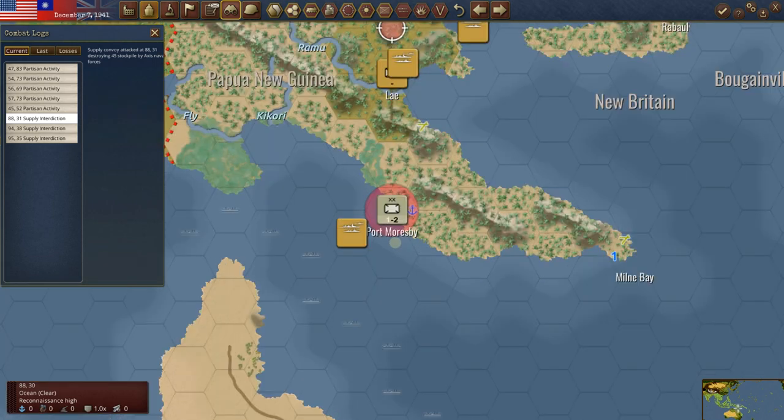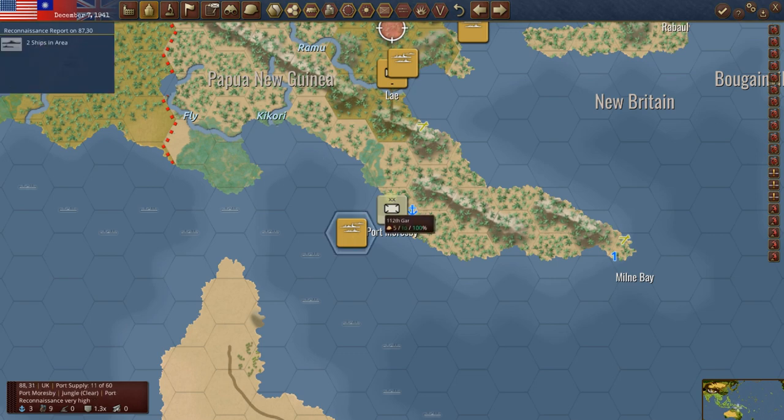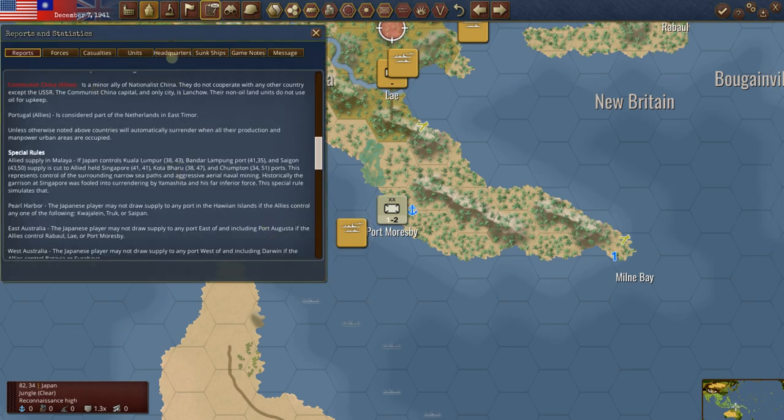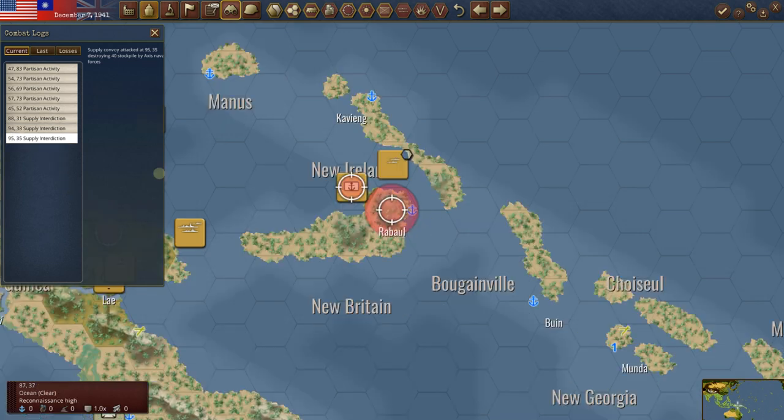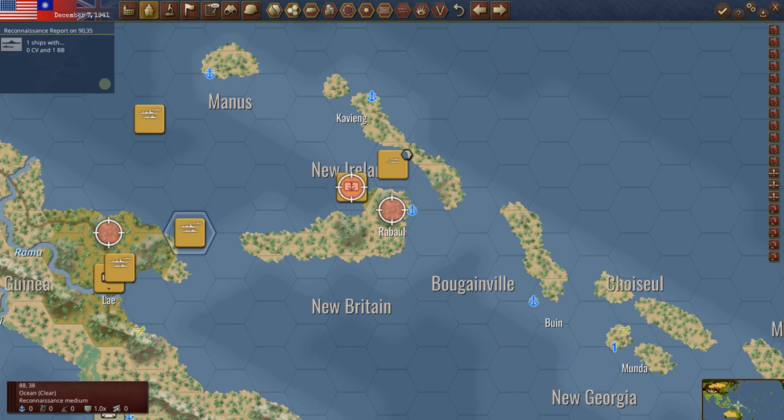Supply interdiction — he's interdicting Moresby, a level three port. He's got two ships in the area so it's just interdiction, not completely cut off yet. He's also interdicting Kavang. Supply interdiction at Rabaul as well. He's also got one battleship and about eight ships in the area down here, which probably includes some light carriers.